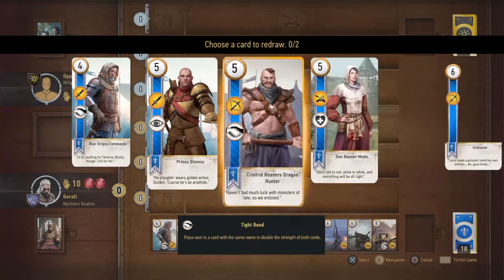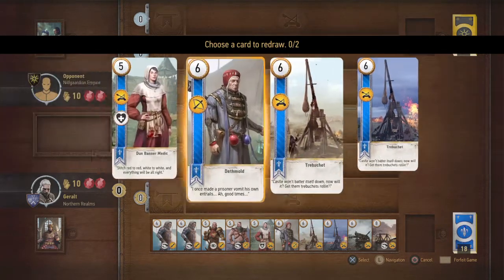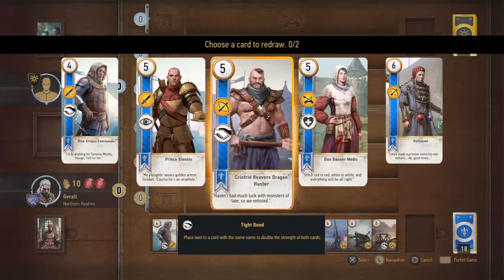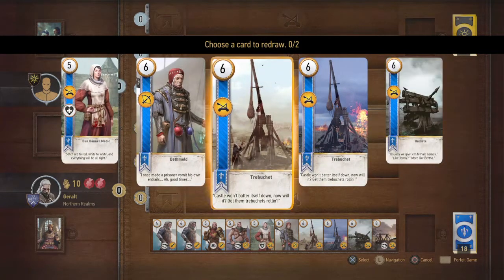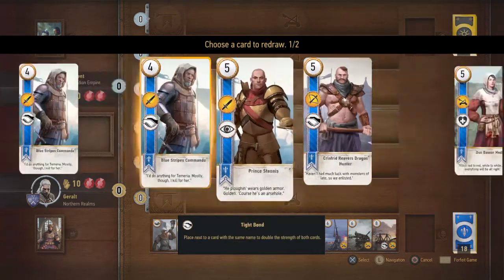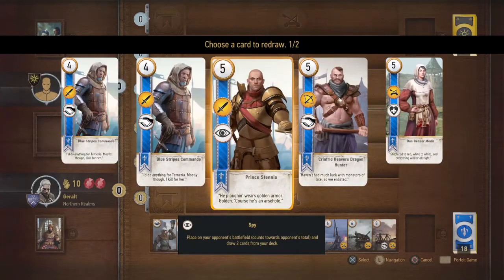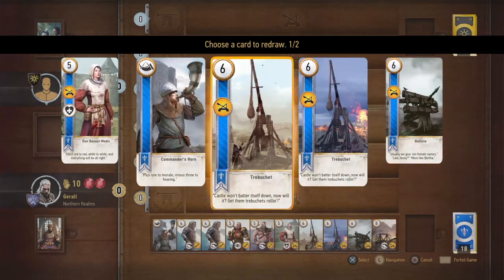Okay, these are our starting cards — not bad! We want Prince Stennis, Deathmold... we can change Deathmold, see if we can get — oh, a Commander's Horn, yes that is good! But we're not getting any Decoy cards. We're not gonna give this guy up. Oh, we need one more spy card — please give us a spy card.